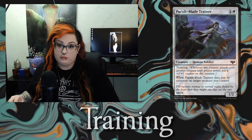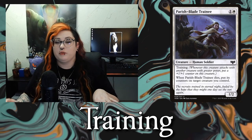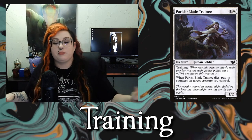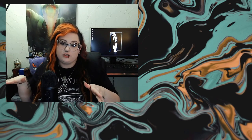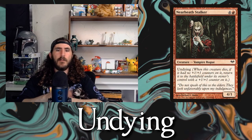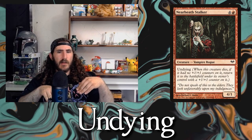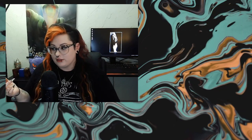The next ability is Training, which is kind of like a reverse Mentor. Whenever this creature attacks, if it's attacking alongside a creature with greater power, you put a plus 1, plus 1 counter on it. So if you have a 1/1 with Training and a 2/2, and attack with both, the 1/1 gets a plus 1, plus 1 counter. Next up is Undying — similar to Persist, but instead of a minus 1, minus 1 counter, you get a plus 1, plus 1 counter. Whenever the creature dies, it comes back to the battlefield with a plus 1, plus 1 counter — but only once.